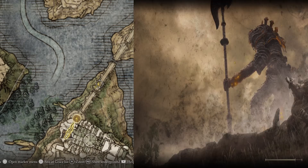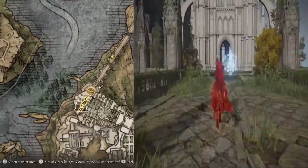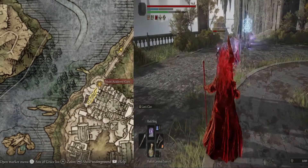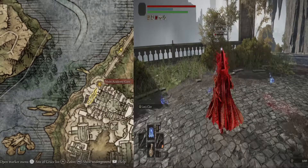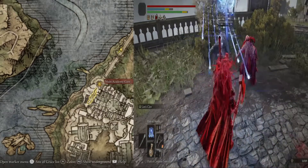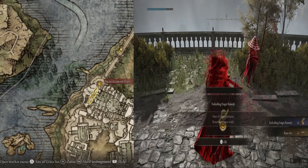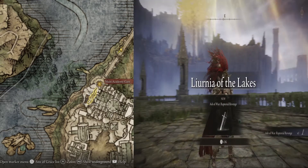After we get that, we will summon some help to fight a battle, and we will be taking on this enemy at the main Academy gate at this location right here. I like to use the Rock Sling and other stuff, but you can use whatever combination you want. Basically, once you're able to defeat that enemy that's summoned, you're going to get the Ash of War.